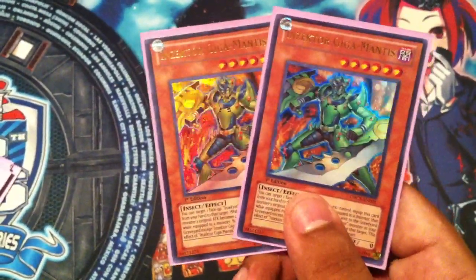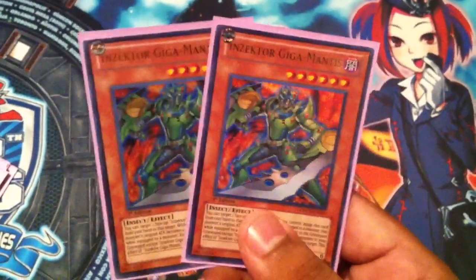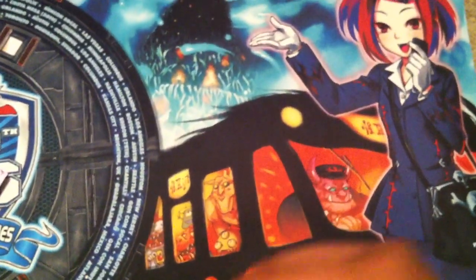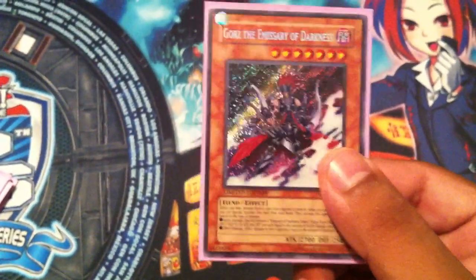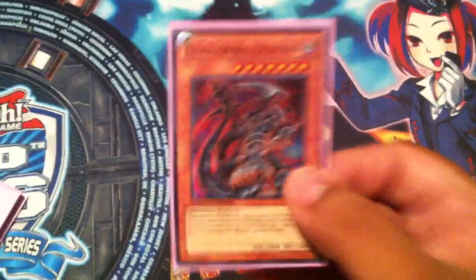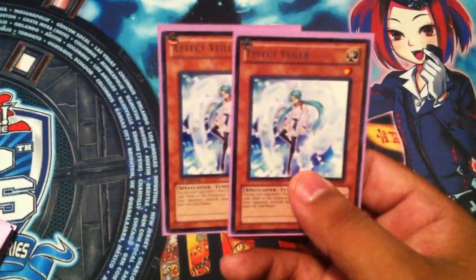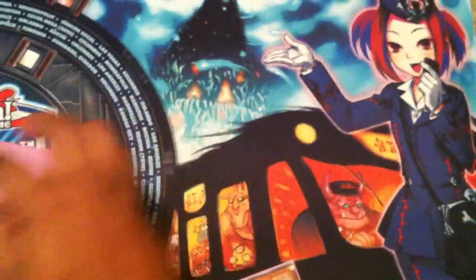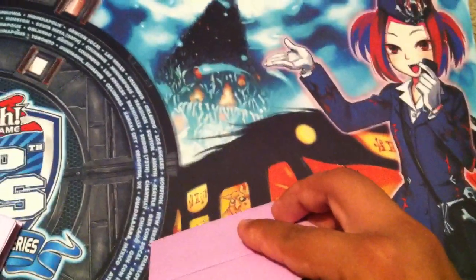Next up is 2 Giga Mantis. I run 2 mainly because after I go off I like to equip one to my Dragonfly and try to protect him as long as possible. You equip it to an Inzector monster and they go up to 2400. Super awesome, and it's a great search with your Centipede. You've got your staple Sangan of course — gets your Hornets, gets your Dragonflies. You've got your Gorz, which will save you in a pinch. Dark Armed Dragon of course — you can manipulate your Darks in the Graveyard fairly easily, so there's no reason not to run him. Then we've got 2 Effect Veilers, which is pretty much a staple in any deck right now. I'm really hoping this deck places pretty high at Nationals — as of right now Nationals is going on and I'm really hoping Inzectors do really well, but not so well that they ban something like Hornet.